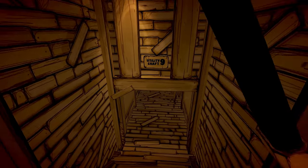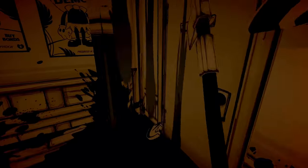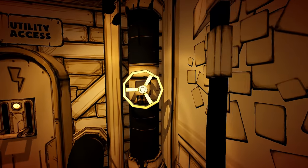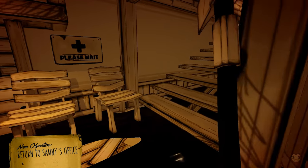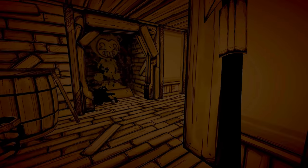To get to the secret boss in Chapter 2, you have to complete all of the story elements up until pulling the ink lever in Sammy Lawrence's office. After you've turned the second turn wheel that relieves the ink pressure, located in the infirmary, leave the infirmary, but instead of going to Sammy Lawrence's office, go all the way back to the beginning of the stage where Henry regains his consciousness.